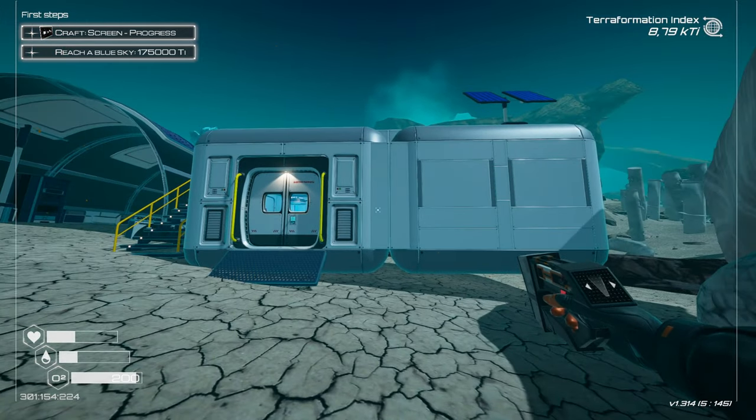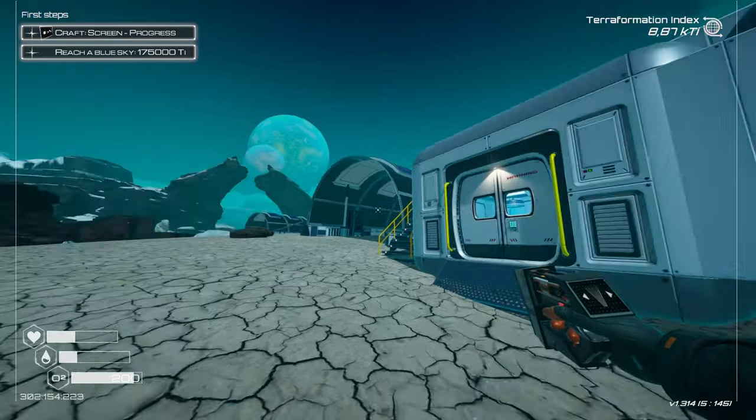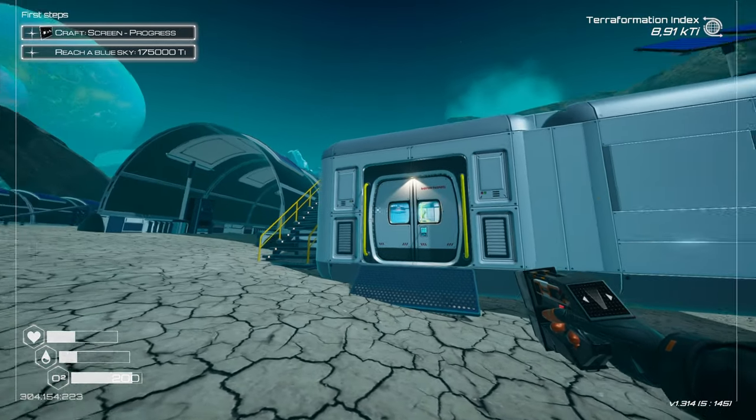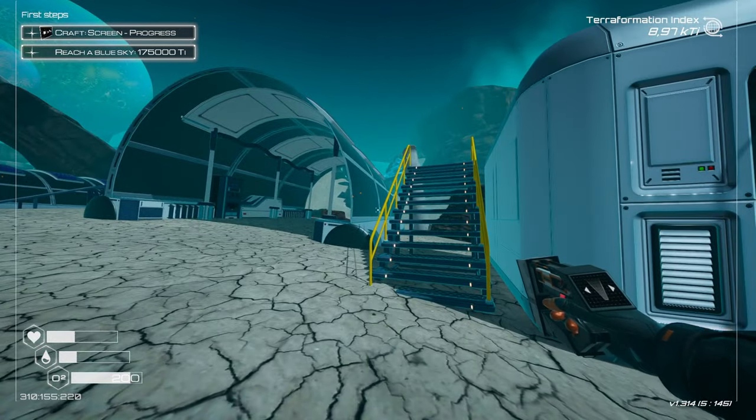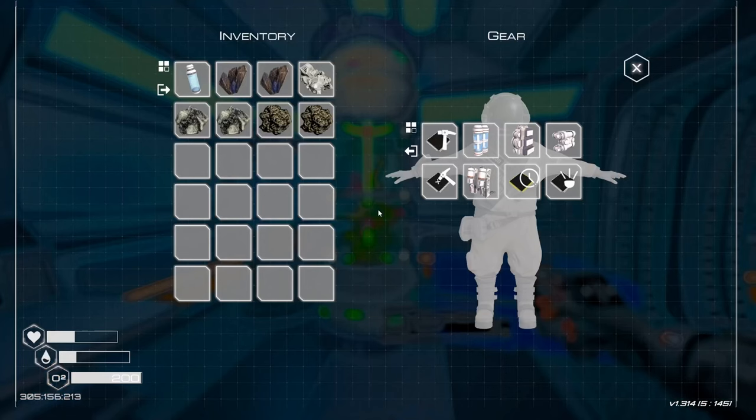Hello and welcome back to Planet Crafter. We have constructed our mini base next to this abandoned base and we're going to be going exploring a little bit more, figuring out what there is and our next steps. Hydration - hello, you don't say.